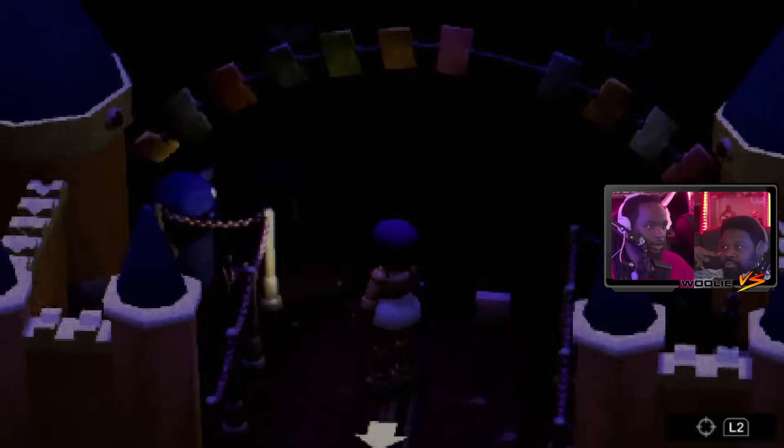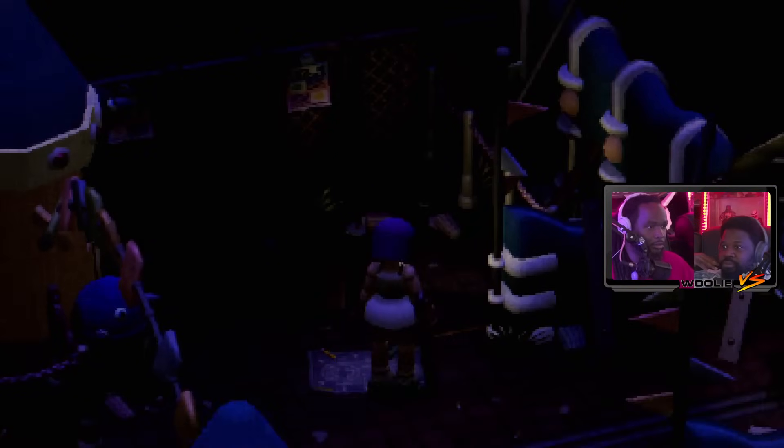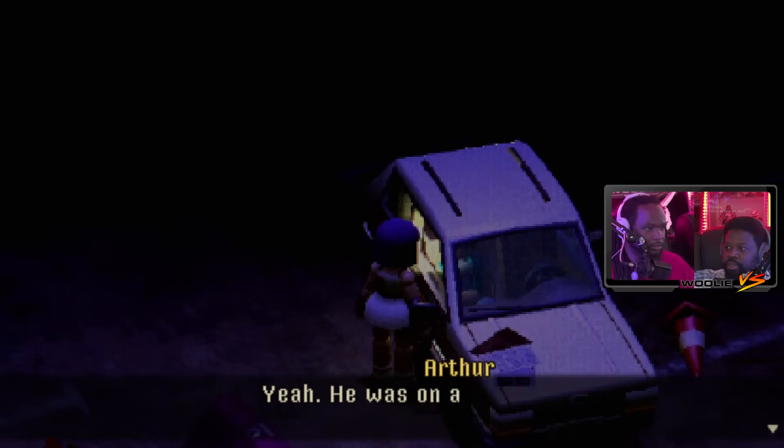What's the dude in my car again? Arthur. That's fake. And the crow has opened up the path. Diagram of a video game controller. This is the entryway - just checking if anything changed besides the gate. Hey it's dark even here. Arthur - did a police officer come by here? Yeah, he was on a bike. Did you talk to him? Yeah, a little bit.